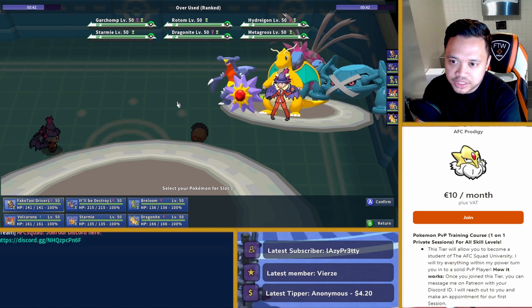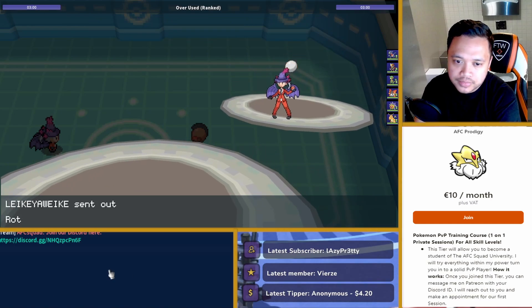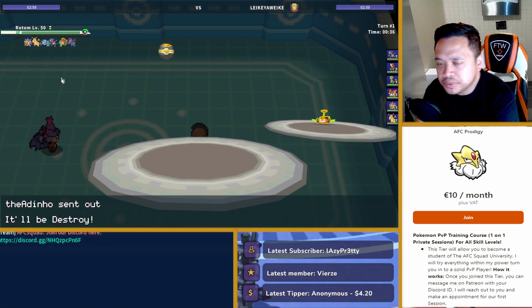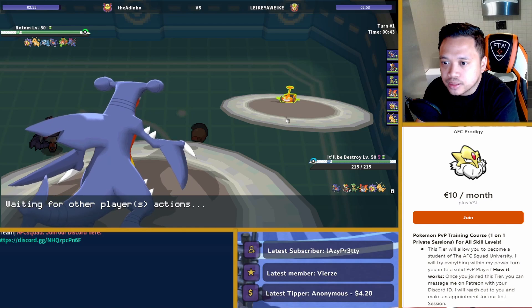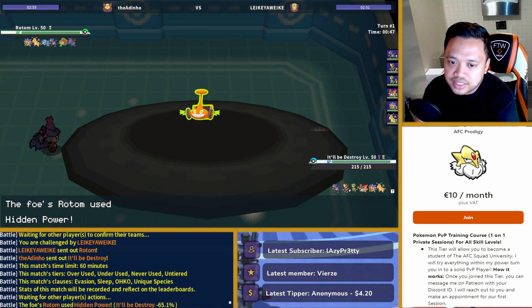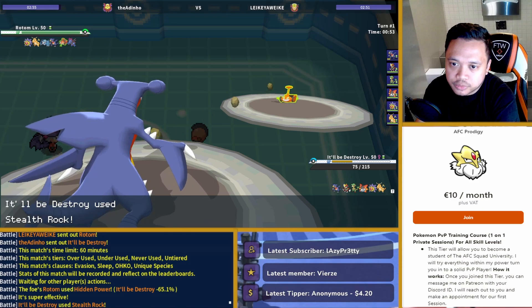His Close Combat switches. So many options. I'm still going to do the Garchomp lead. I just feel whenever I don't lead Garchomp, I'm just going to have a rough time. But this time we're rocking up. If he tricks this away, then that's 100% choice card. So I'm going to get up my rocks here pretty comfortably.